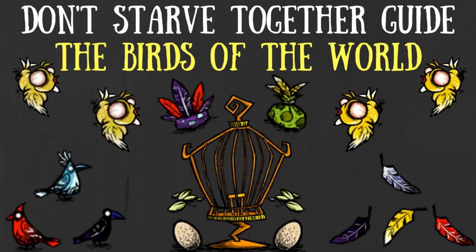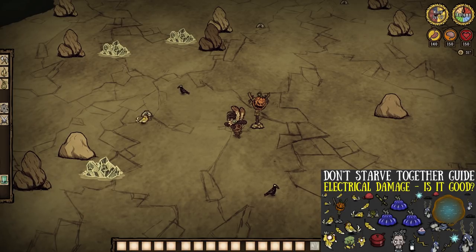One last bird note: crows will be the only birds to spawn on Rocky Land's turf, so be aware of that if you're hunting for specific feathers. Place a friendly scarecrow down within the biome to start having canary birds replace some crow spawns, and note that canaries provide way more interesting loot at the end of the day.